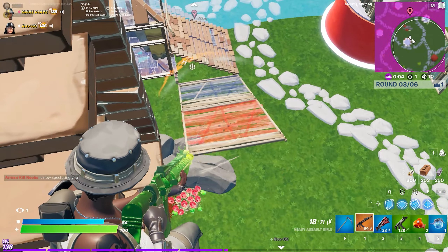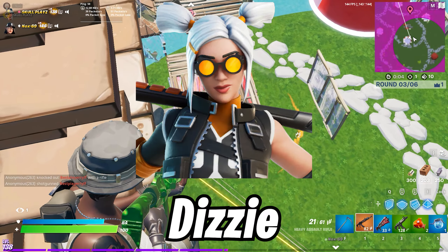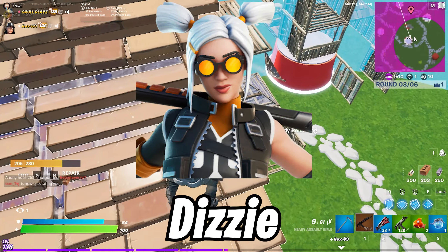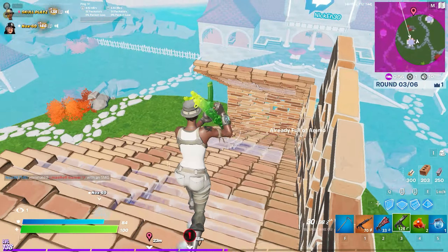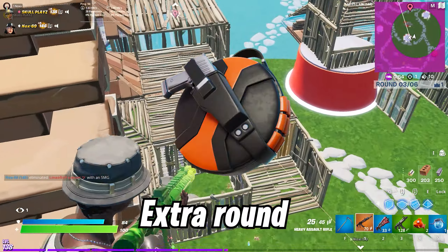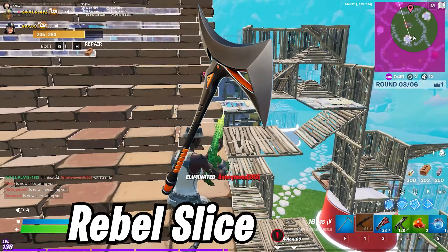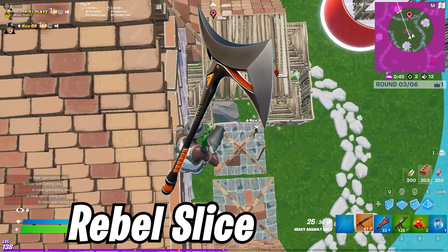The Season 7 starter pack includes 600 V-Bucks and a skin called Dizzy. To be honest, this skin is way better than the Season 6 starter pack skin named Centurion — it actually looks good. It also includes a back bling called Extra Round and a cool-looking pickaxe called Double Slice. Now I'm going to showcase the new Season 7 starter pack with some popular emotes.